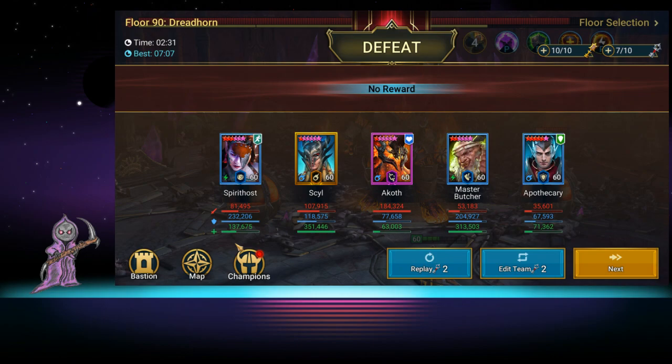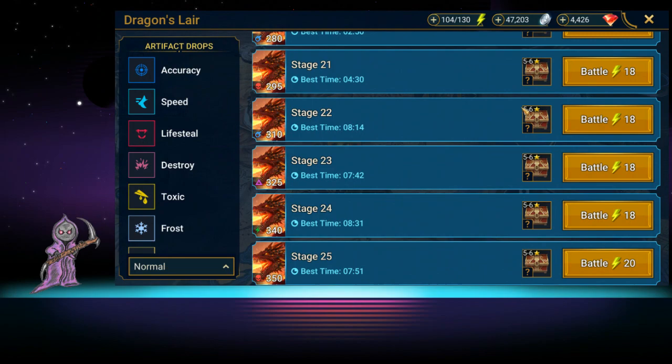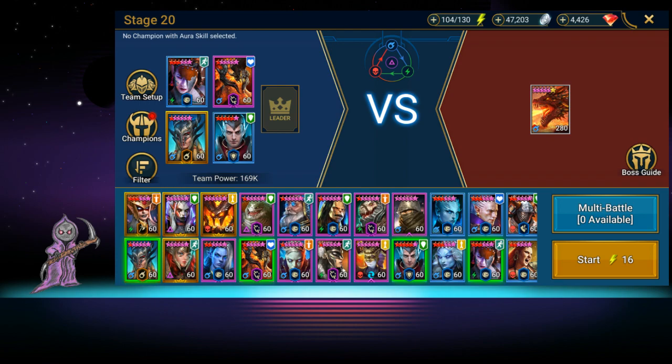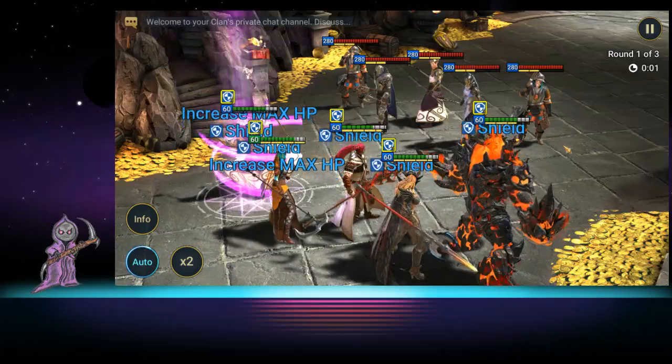Either way, you can use him there. Let's also show him in Dragon — we'll take Drex out and put Akoth in, grab a nuker. Let's go with Kael, keep it easy. This is stage 20 Dragon. I have a feeling this is going to go off without a hitch.